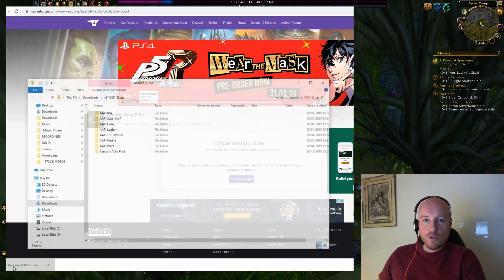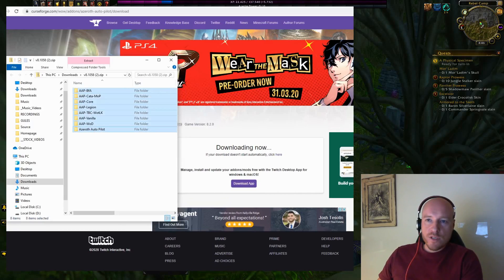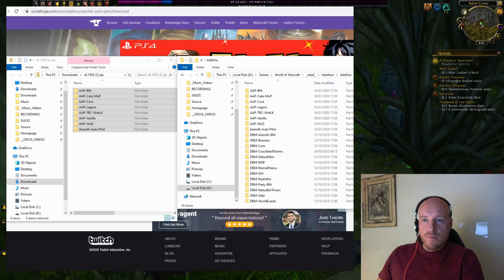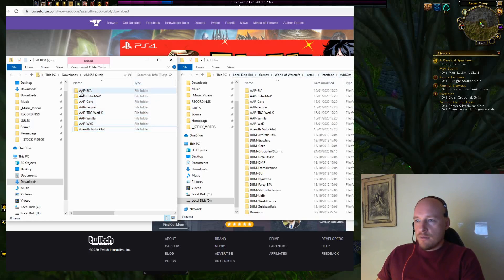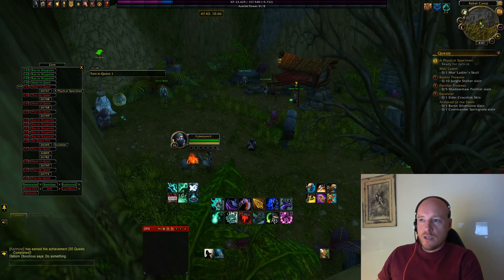Once downloaded, find the zip archive, click on it, and you'll see all the folders inside. Then open another file system window and find your World of Warcraft installation folder — specifically the retail > interface > AddOns path. Take all the folders from the downloaded zip archive and drag and drop them into your interface AddOns folder. Mine are already installed, so I don't need to do it again.